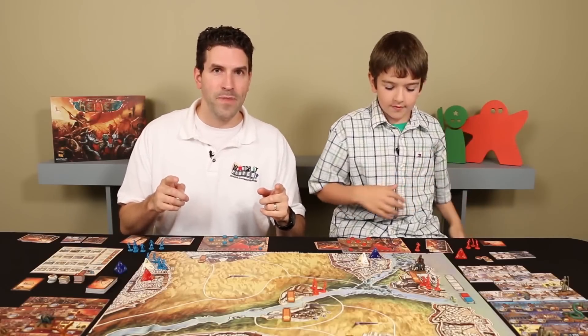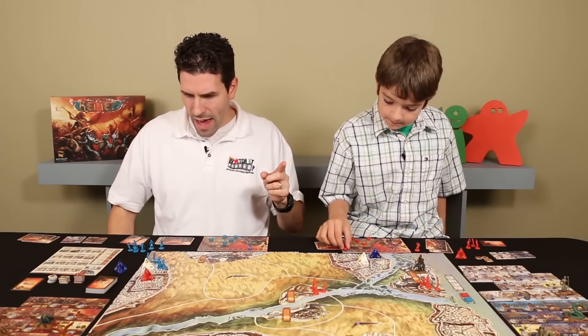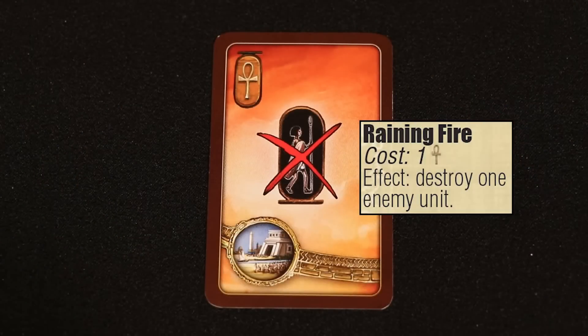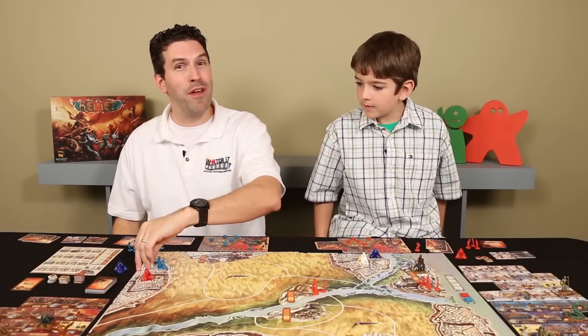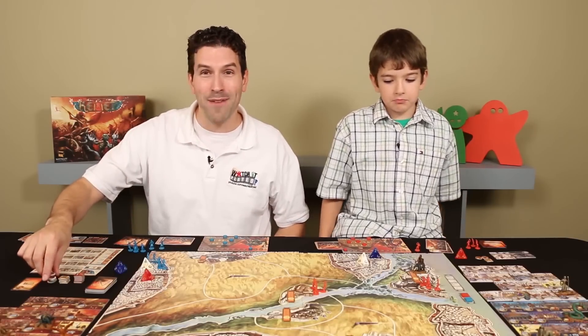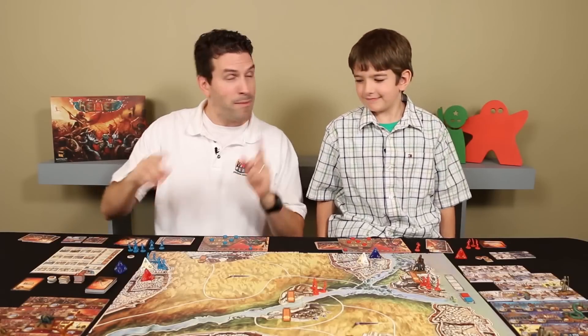We move on to the next round, starting in the night phase. We both get two prayer points — though Luke couldn't collect all of them because he was at the maximum. We also each get one divine intervention card. Any nighttime power tiles resolve now, and I have one: it allows me to upgrade a pyramid for free. I'm turning my level three white pyramid to level four, which earns me a temporary victory point. I'm still behind, but not that far behind.